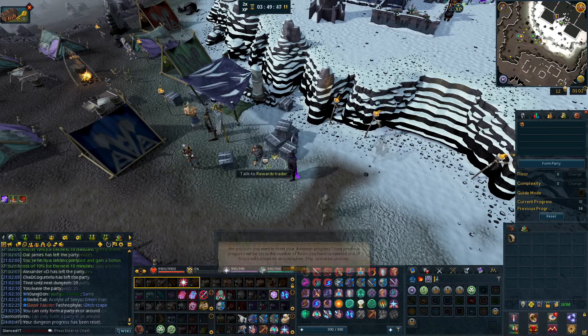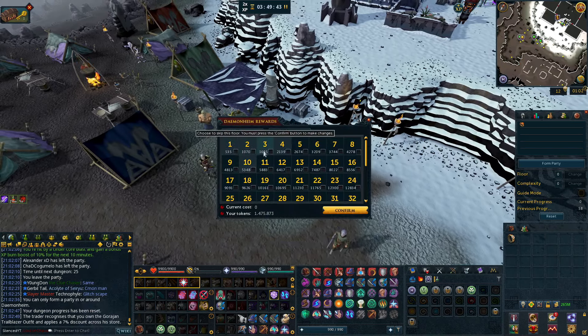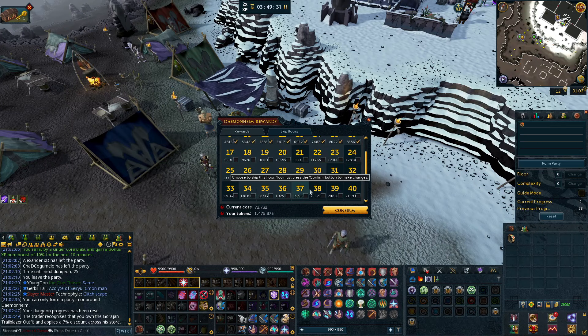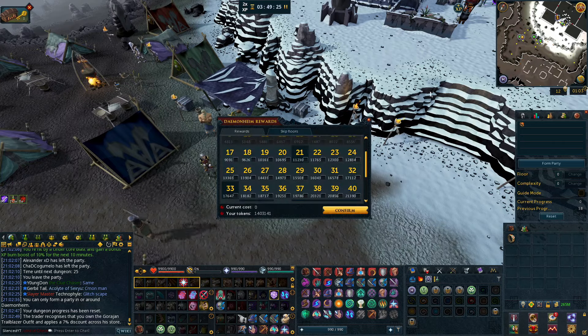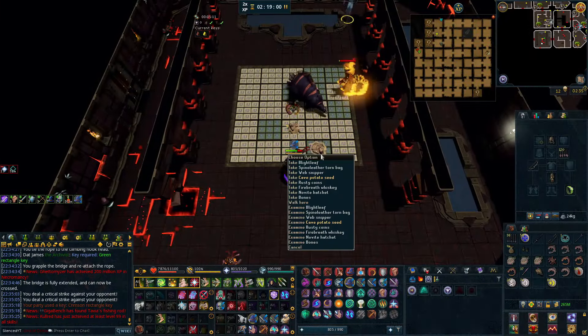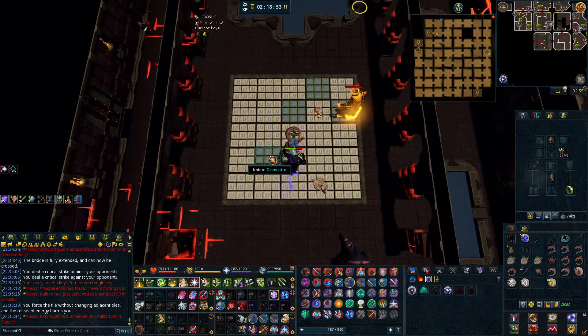Floor 58 is the last floor I could accomplish, so we're going to reset and skip some more floors — probably the first 16 like last time, just to make it a lot faster. Then go 17 to 35 and do larges from there on out. We still have 1.4 million tokens, so I am gaining tokens overall. The Dungeoneering grind has been going really well — I'm starting to get a hang of all the puzzles, using the outfit, and it's just becoming a lot easier.